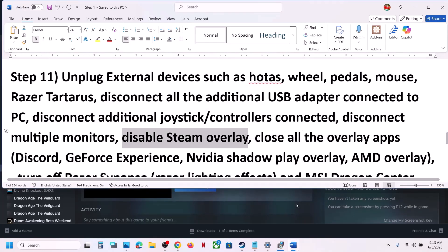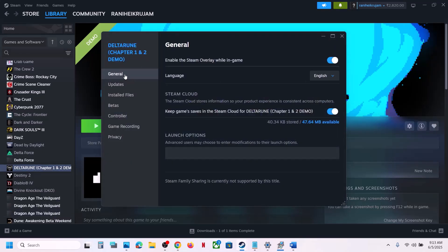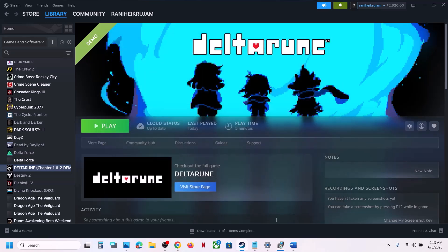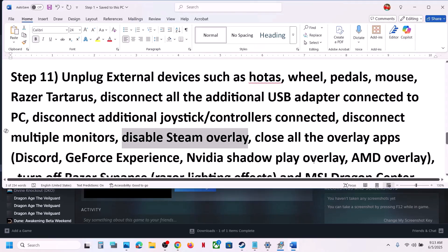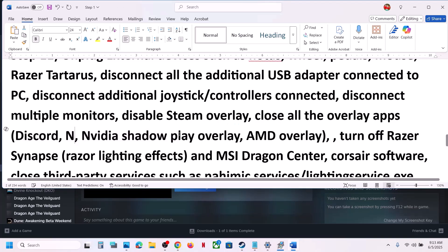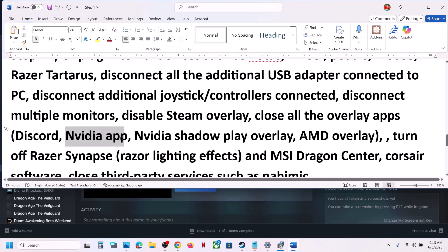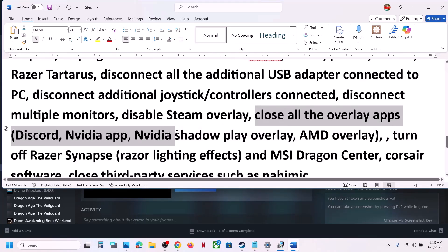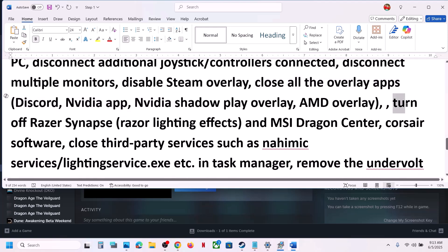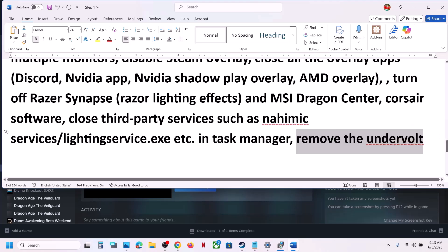Also, disable the Steam overlay. Right-click on the game in Steam, select Properties, go to the General tab, and turn off 'Enable the Steam overlay while in-game'. If you have Discord running, go to Discord Settings and turn off the overlay. If you have the Nvidia app running, go to its settings and turn off the Nvidia overlay. Close all overlay applications, then launch the game. Also close any other third-party software that is running.